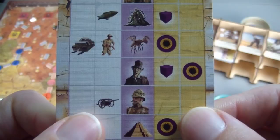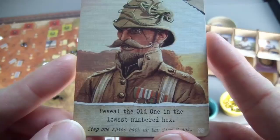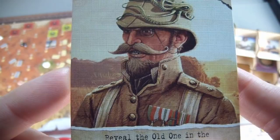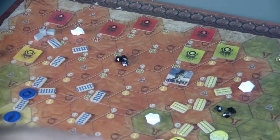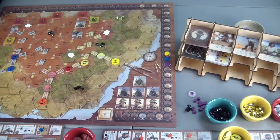The old ones move onto an illuminated space, so we're going to have a revelation — hopefully not too awful. Reveal the old one in the lowest numbered hex: step one space back on the time track. Every player is going to move back one space, giving us a little bit of extra time. The current lowest numbered hex would be 27, and that old one is a Shoggoth worth six victory points and six health. Every player steps back one spot on the time track; this does not affect the old one player.